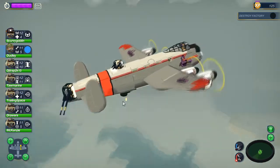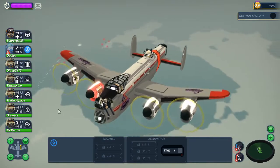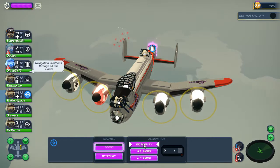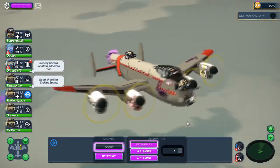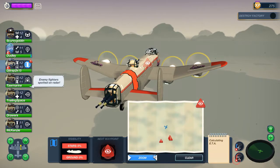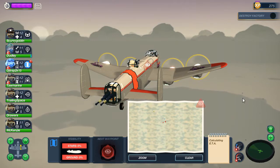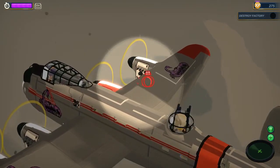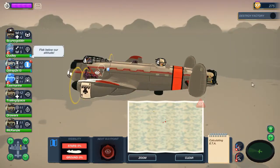There's the rear gun going — 20mm cannons. Let's get a bit of focus fire in there. These are just normal aircraft anyway so it should rip through them. There we go.